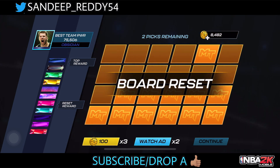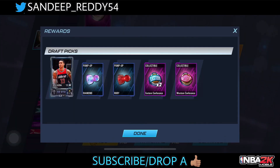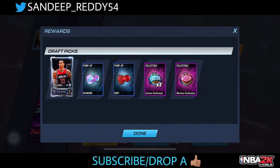My drive board reset. Look at this — we pulled an obsidian card from the drive board! Oh my god, we pulled Carl Kuzma from the drive board. He is officially my first obsidian card this season. We got a 59,000 power Carl Kuzma just from the drive board — that's an insane pull!